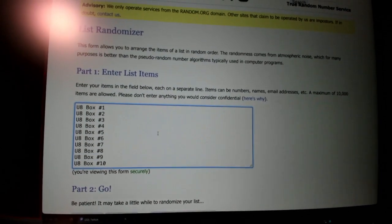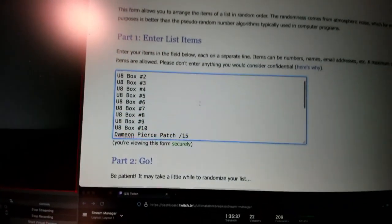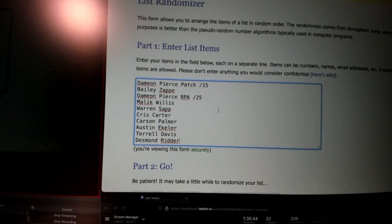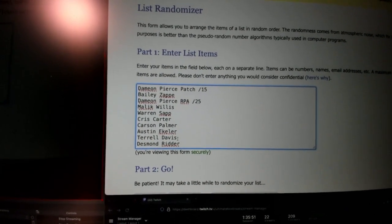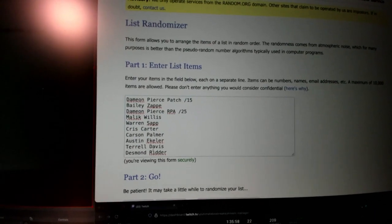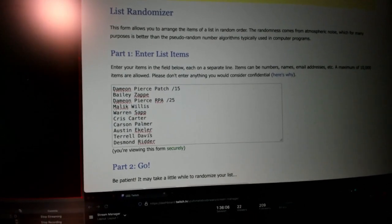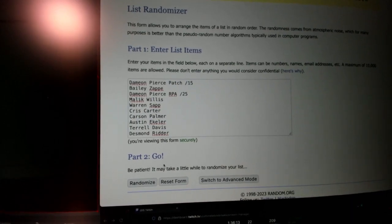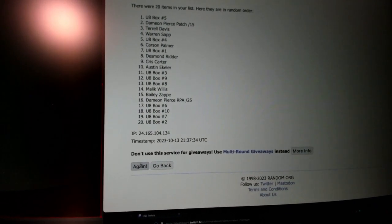Here's the list — one through ten on the ultimate boxes, corresponding to those boxes sitting right there. Each name: Damien Pierce patch to 15, Bailey Zap, Damien Pierce RPA to 25, Malik Willis, Warren Sapp, Chris Carter, Carson Palmer, Austin Eckler, Terrell Davis, and Desmond Ritter. I'm gonna randomize this three times and then they'll be sitting next to a number — those numbers correspond to your random draft pick.